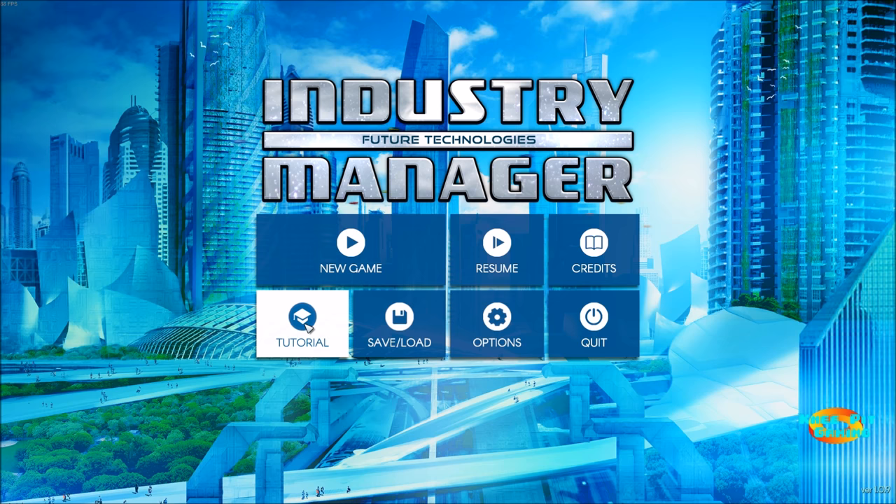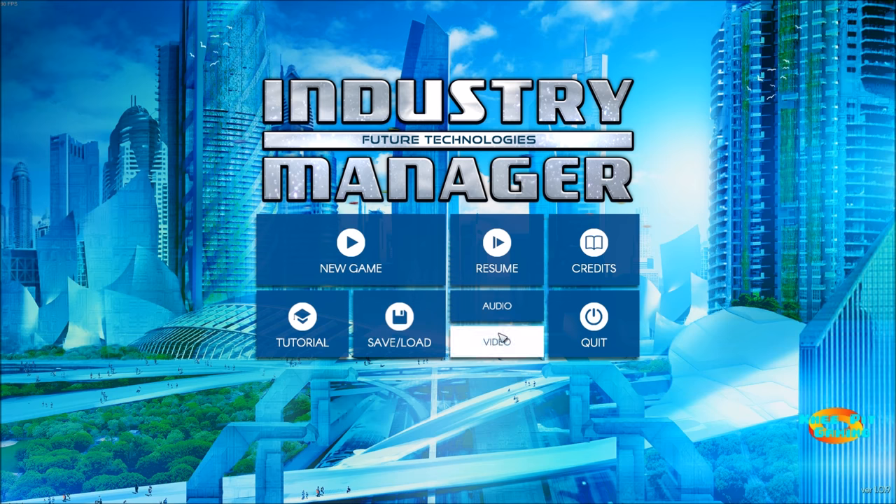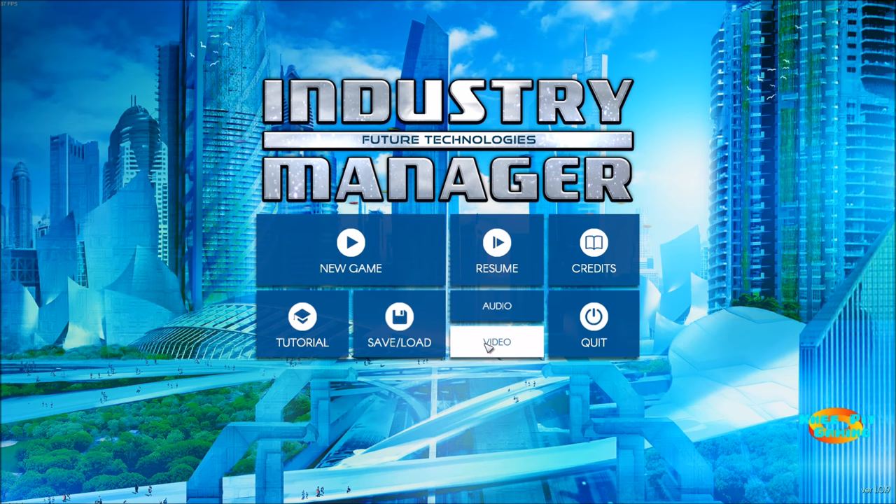You've got the ability to save or load previous games. Under options we have audio and video. For recording purposes I have the audio turned down fairly low, but you've got master volume, music — which I have turned off for copyright reasons — special effects, and ambient noise. Ambient noise includes things like construction sounds or helicopters if you're around a city.